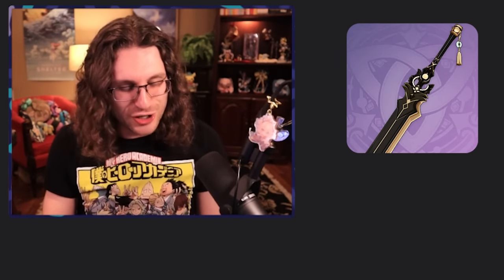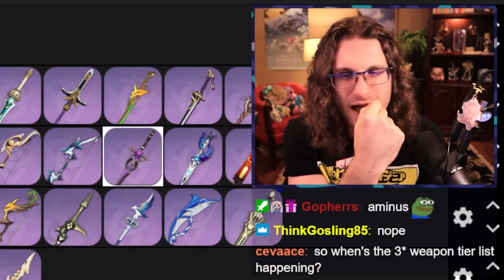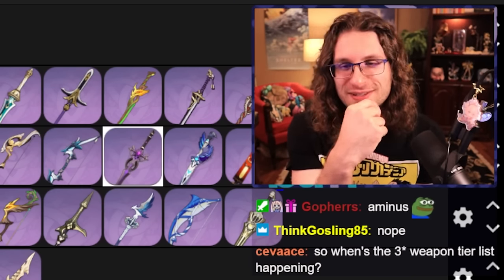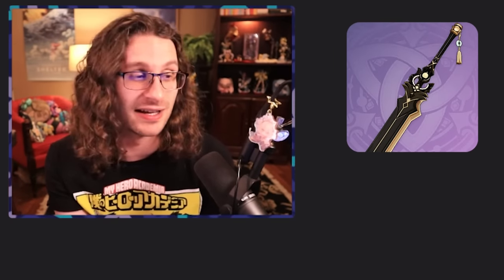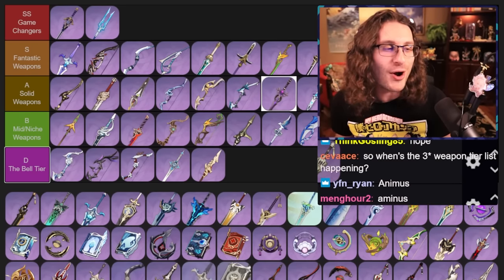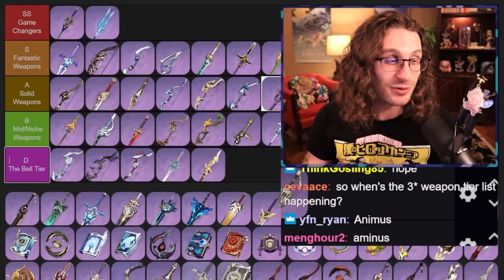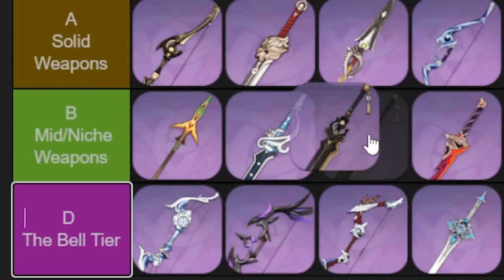We're already at the Claymores. Prototype Archaic — the weapon that changed names; it used to be called something else. This is just one of those weapons if you don't have something better — I guess craft it because it's not that big of a commitment. I'd put it right here. You'll get something better one day.